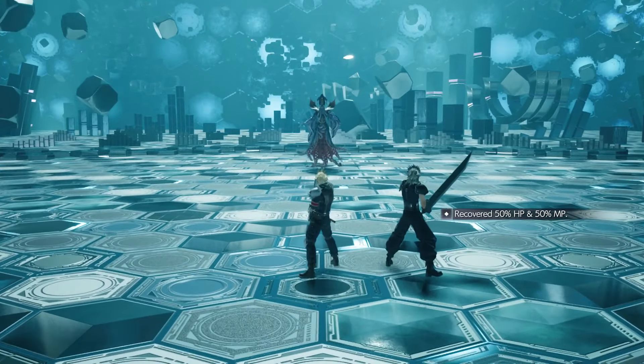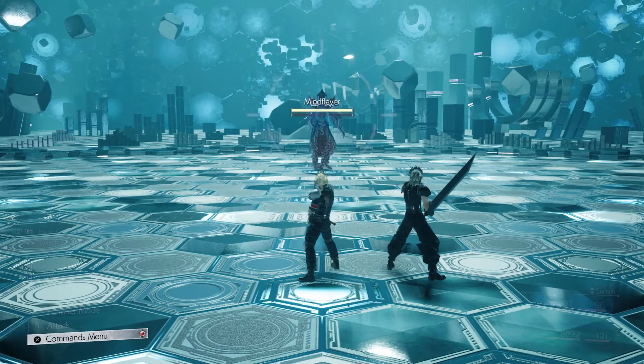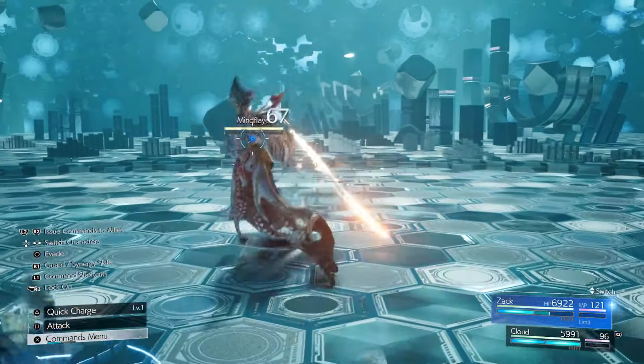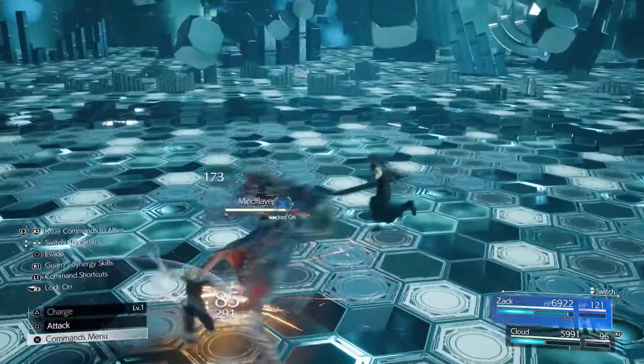What's up guys, Celestia here again back with another guide. We're going in reverse order so now we're doing the mind flayer. This is actually one of the easier bosses in the run when you're doing the bonds of friendship.